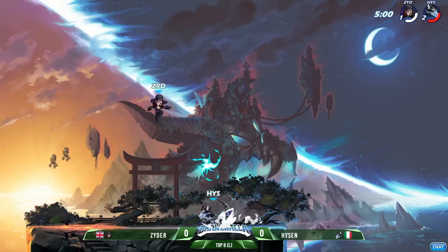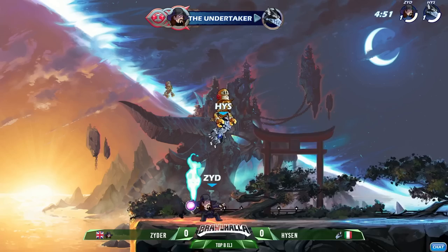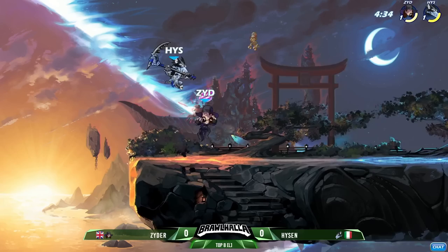Hyzen with a pretty solid lead here, only about midway through this second stock. He's getting closer to red on the recovery — he is red. Oh, the neutral signature coming out just barely before the weapon toss hits Zyder, managed to avoid getting beaten out by that weapon toss. Hyzen now even in health and stocks against JK Zyder — he's got the scythe, but we haven't seen those huge extended scythe strings coming out from Hyzen just yet.